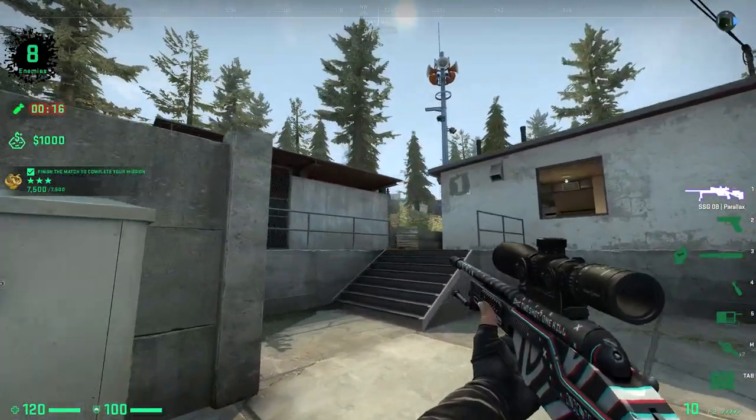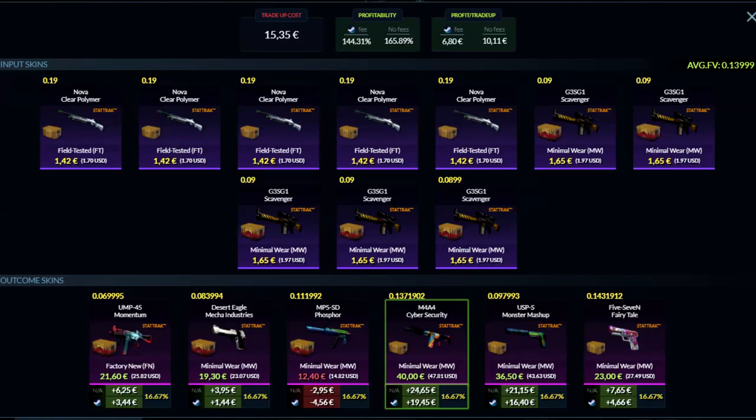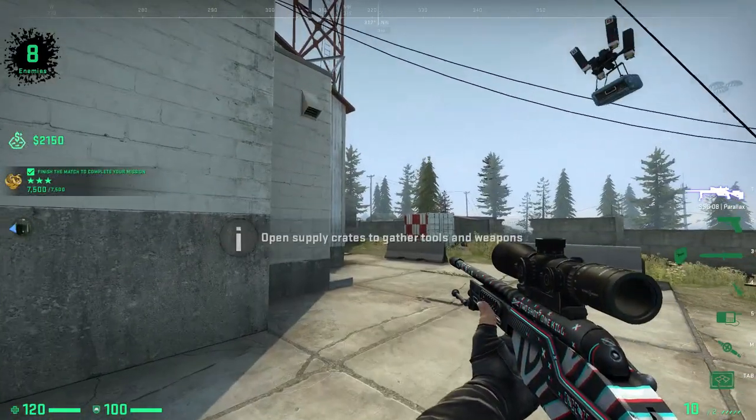Now moving on to the 10 euro plus trade-ups. The first is very similar to the Broken Fang restricted-to-classified trade-up, except it's StatTrak. It costs 15 euros and 35 cents and has an insane profitability of 44.31%, making you 6 euros and 80 cents each time. For the inputs use five StatTrak field-tested Broken Fang skins — about 1 euro and 42 cents on buy orders — keeping floats under 0.19. For fillers, five minimal wear StatTrak Danger Zone skins with floats under 0.09. Keep the average float under 0.14 to get the UMP Momentum in factory new. This trade-up gives you profit 5 out of 6 times — it's pretty much a no-risk trade-up.